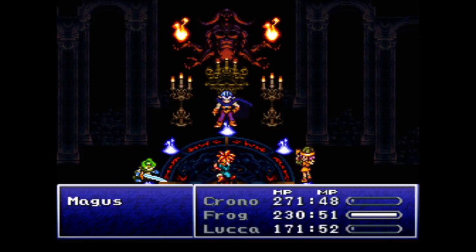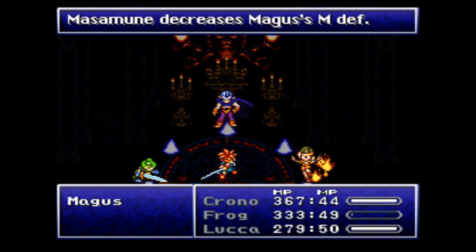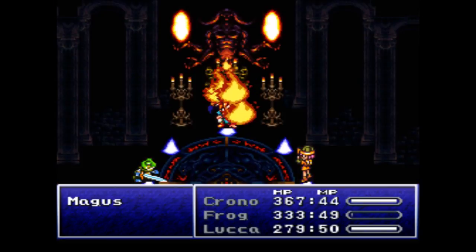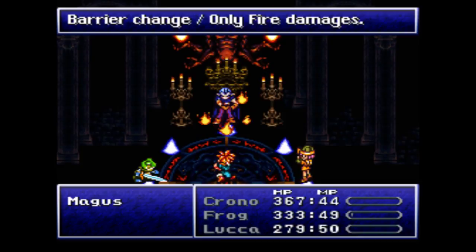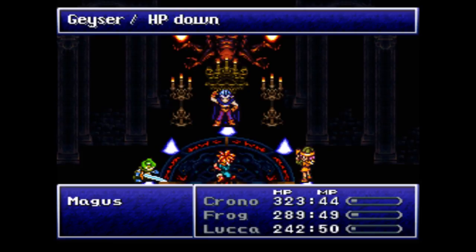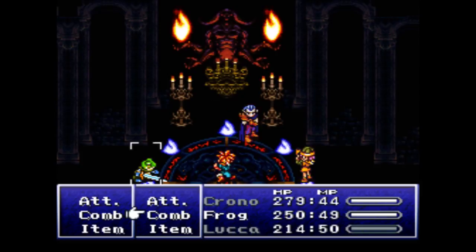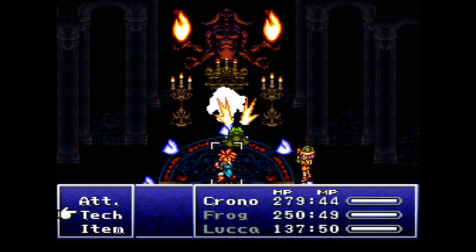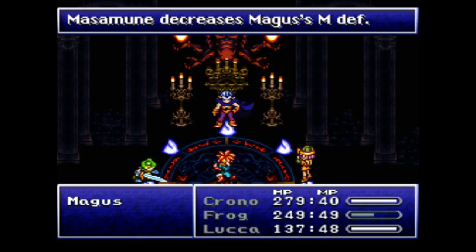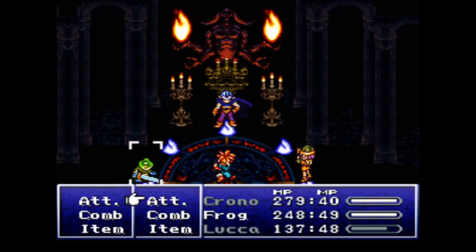Dealing like 700 damage — perfect. He has the fire weakness I want because Luca can exploit it, and we're taking half damage from his fire attacks too. It's fantastic. He could be casting Ice, Lightning, or even a shadow-based attack, but those are single target so that's not bad either. Have Frog go in, lower his magical defense, then wail on him. I am getting so lucky — it's seriously like a one-in-four chance of which element he chooses, and he keeps choosing fire. If he does change to Ice, you could use Sword Stream — the Frog and Chrono dual tech — for water-based damage.